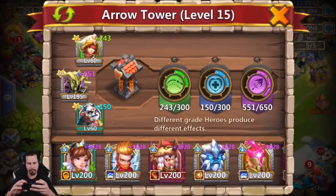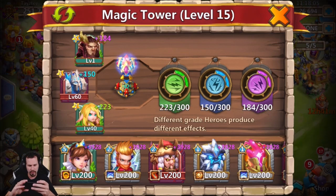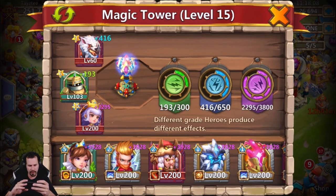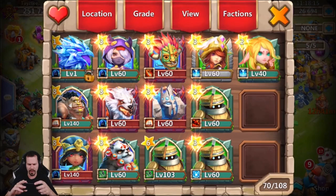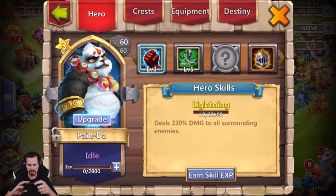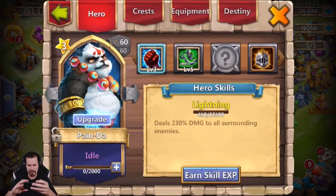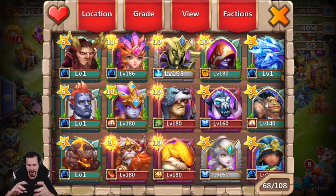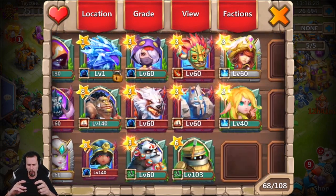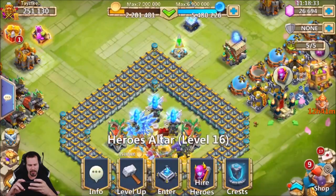We still have some other heroes to consume. There's a level one tree — not consuming that. I don't want three of the same green hero since that's absolutely useless, so I'll just consume the duplicates and keep the highest level one, which is the level 103 with the level five slowdown. Now I should not have any more than one of each hero in my altar, which actually looks pretty good.